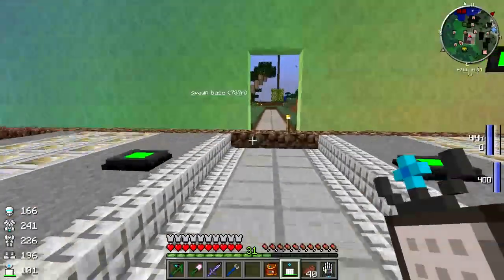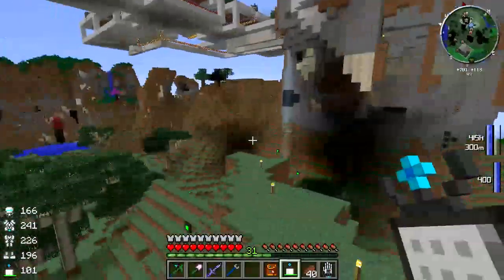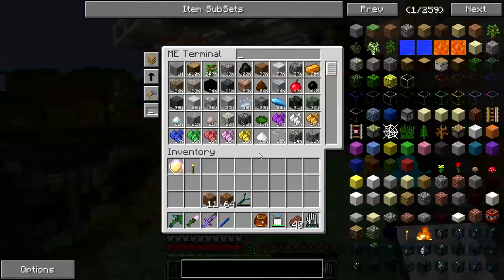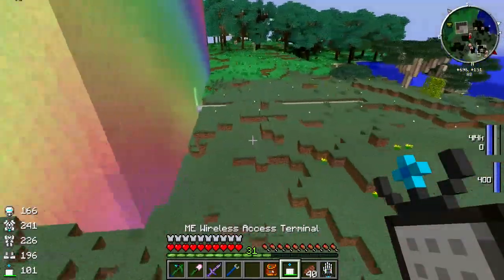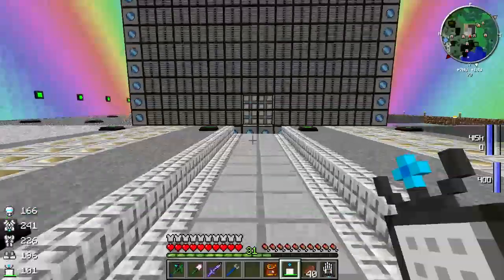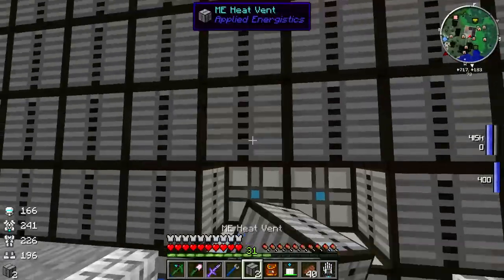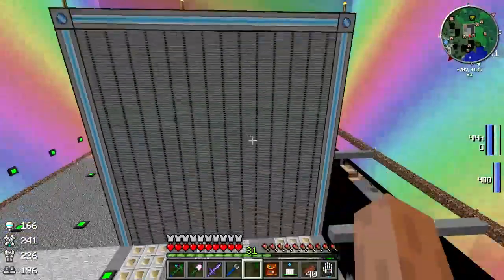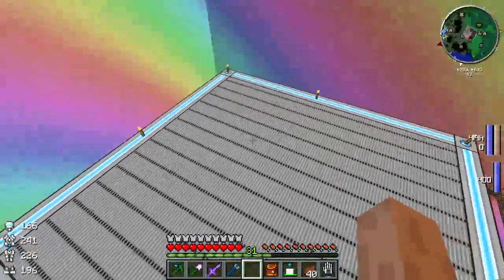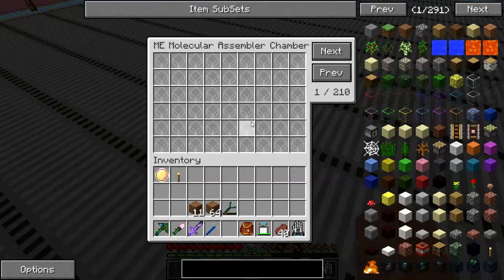If I stop back here within range of this one and get myself four more heat vents, I can now finish this thing. Boom - multiblock active! Alright, there are 210 pages for the Mac in terms of pattern providers, and all the rest of the inside of that is crafting CPUs. Now we have to power this thing.